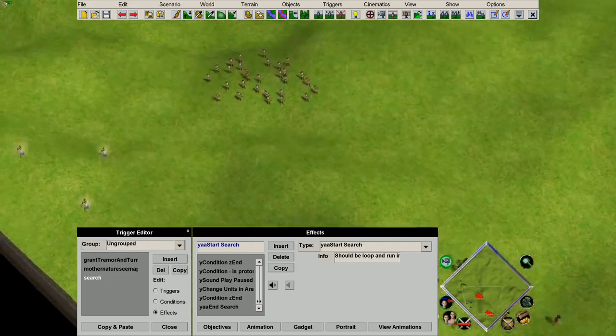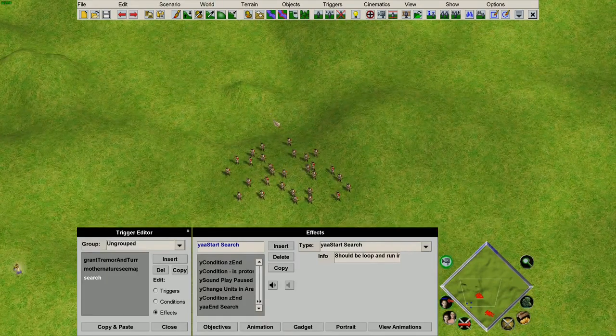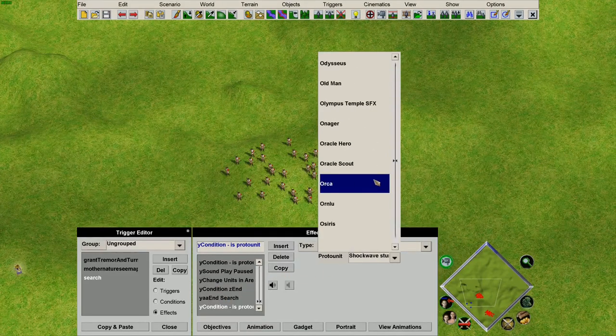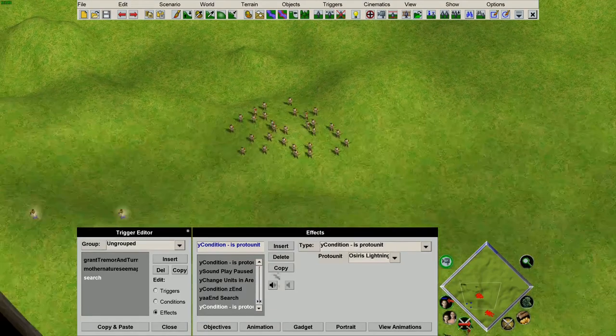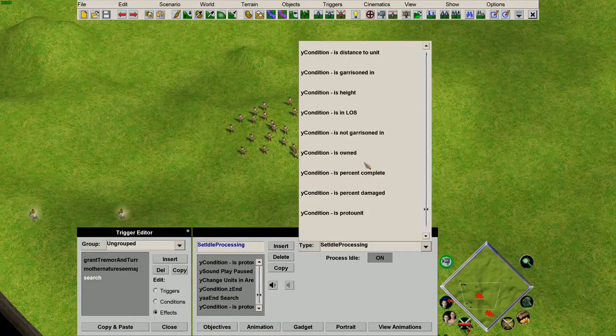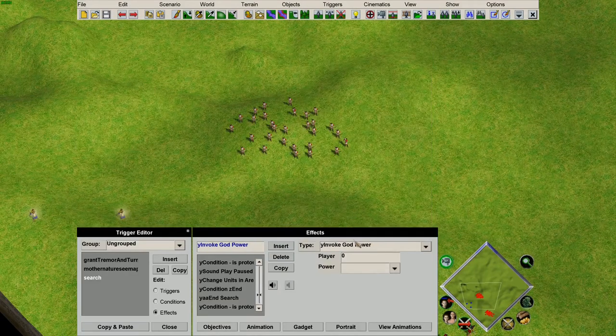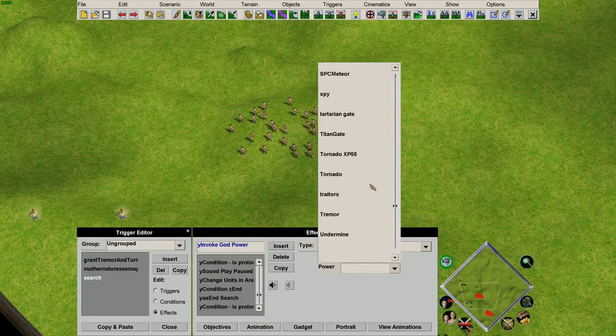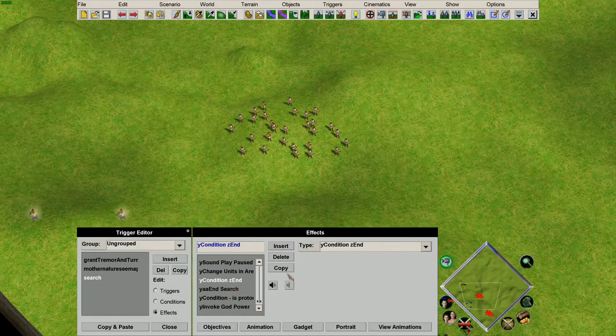Now for the actual modification to search: what we want to do is have Mother Nature cast Tremor at the location. To do that, we need to condition that we're finding the Osiris lightning, then insert the invoke god power effect, which will invoke the god power at the location of the unit. In this case, we want to make Mother Nature cast a Tremor. We then end the condition and move the end search to the bottom.